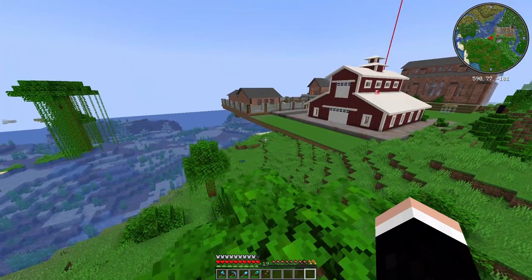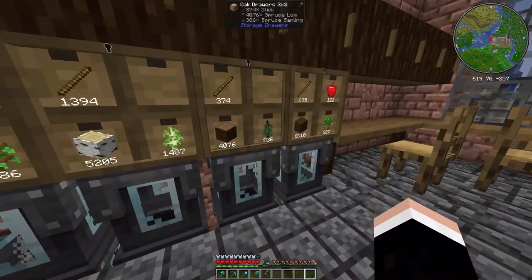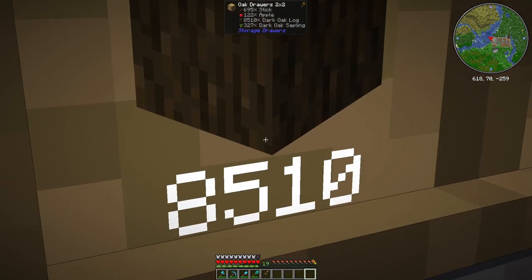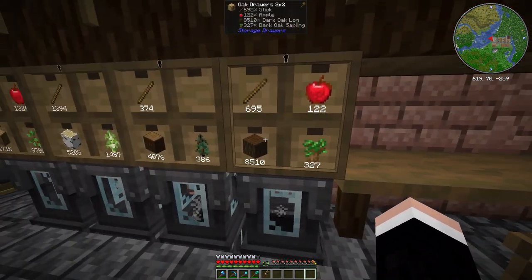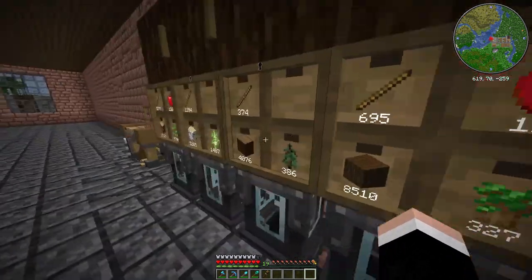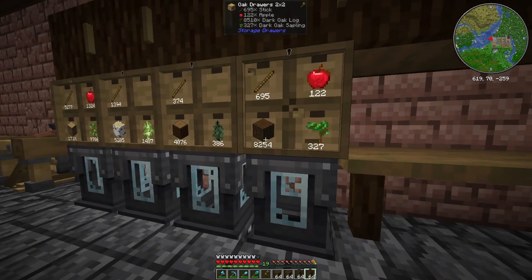I have an idea what to build, and we have a load of dark oak saplings — 8,510 dark oak. We could use spruce, but I prefer dark oak because we have so many. I don't know if that's gonna contrast with our tough bricks though, so I'm just gonna grab a couple of those.